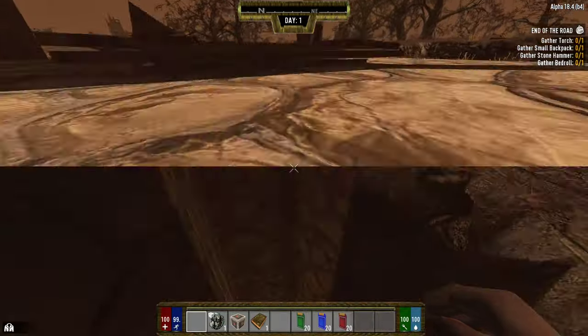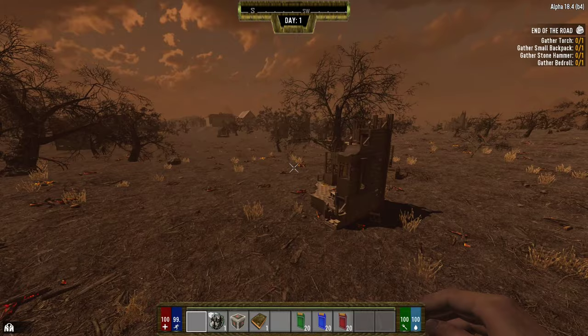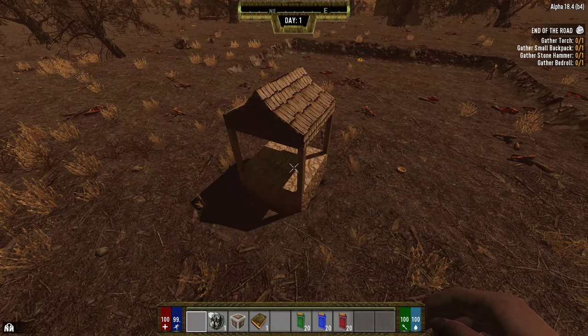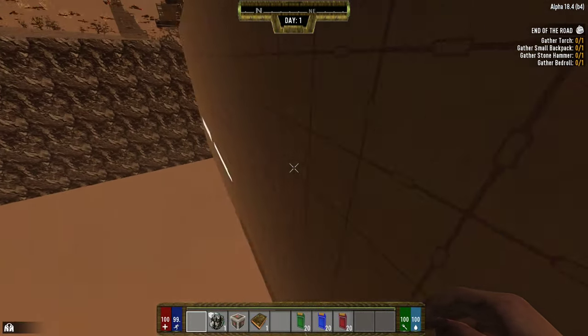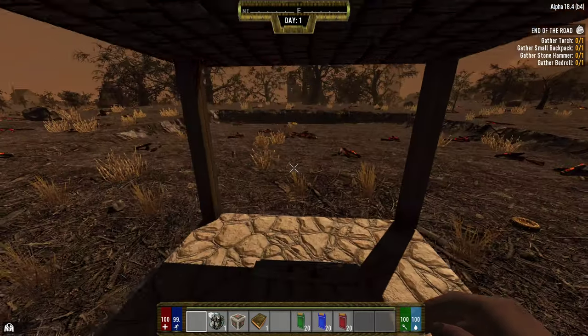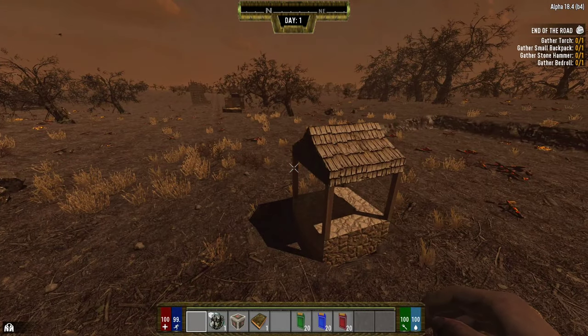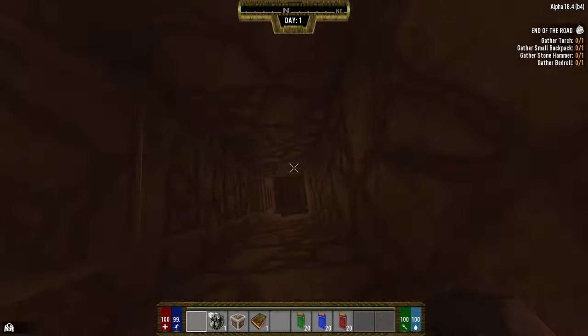That should get you into these. I won't spend too much time in here to spoil the inside of the area for you. It's just a POI just like any other. The walls are invincible, so you can't bore down and go through the wall or anything like that. They're like the traders — they're not going to be able to be broken. So just keep in mind that you have to go in the top and you have to come back out the top.